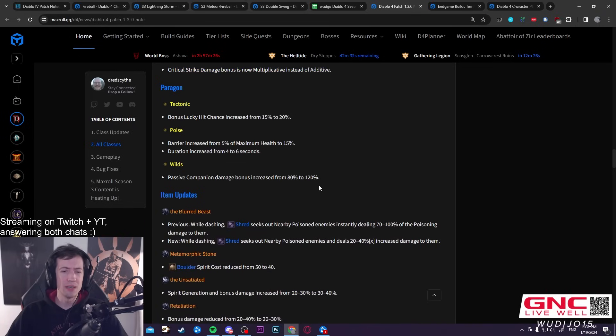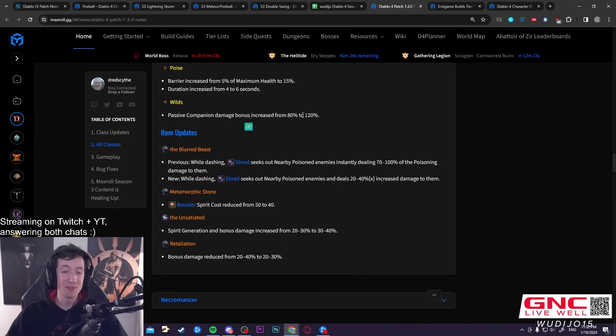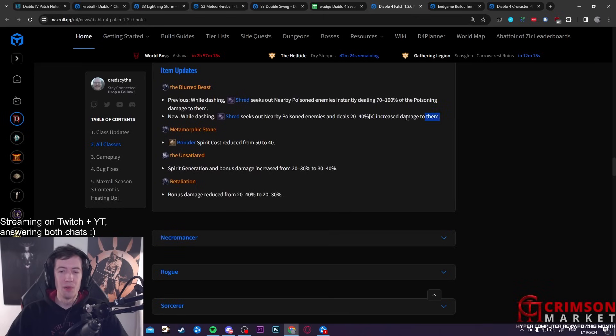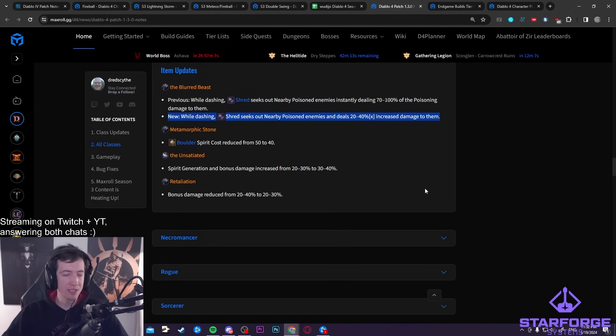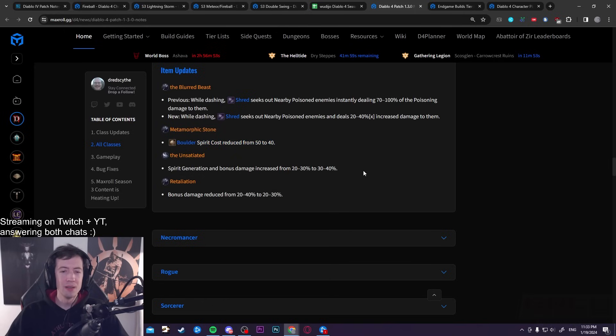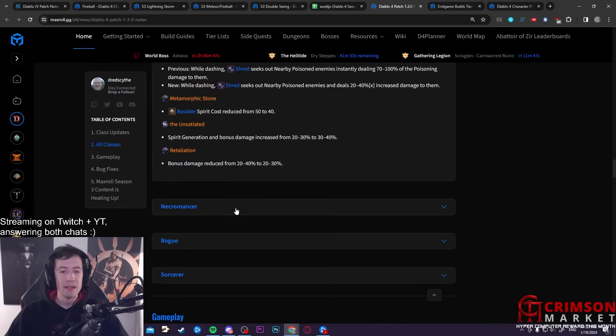Druid paragon changes: nothing really crazy, Companions are above 220 on the cliff but still going to remain in F-tier. Blurred Beast is completely dead now — it'll still be somewhat useful for farming builds, but the insane double-dipping on poison is gone. It no longer deals poison damage itself, so you just have to poison enemies without the benefit of the higher value. Small buff to Boulder, small nerf to Retaliation — and that's basically it for Druids.